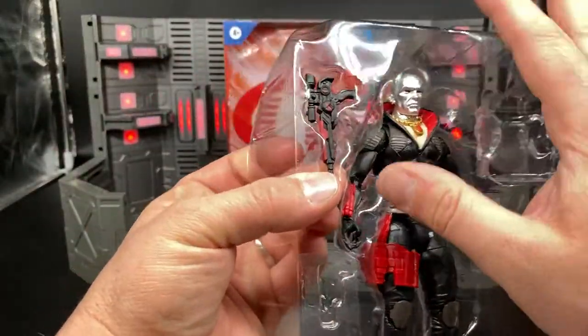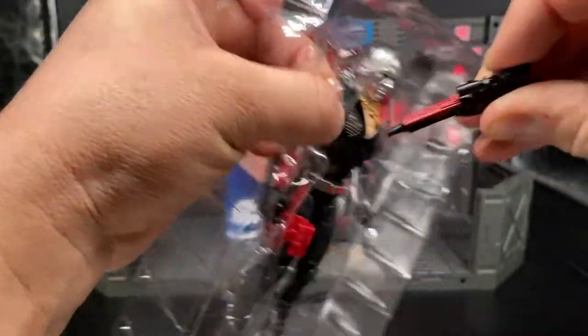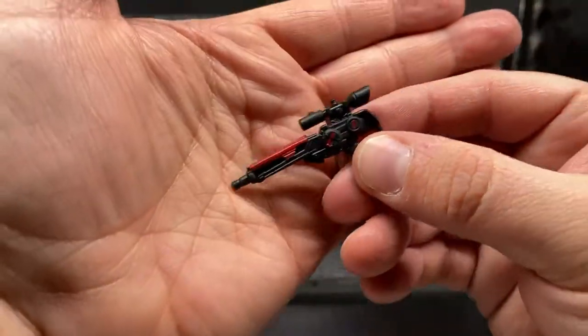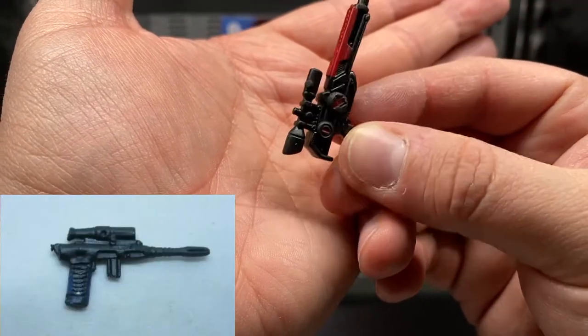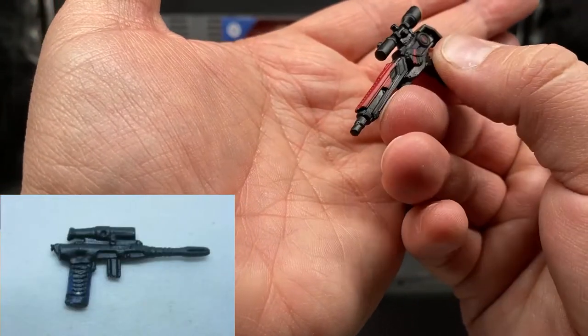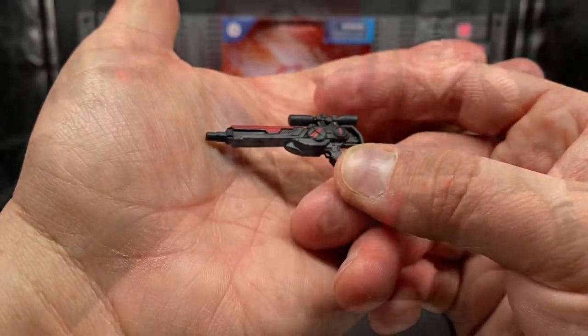His last accessory is a blaster. It's a little big for a pistol and a little small for a rifle, but it has a scope. I'm not sure what it's supposed to be, besides a nod to the original 1983 V1 Destro, as it looks very similar to the weapon he came with — just scaled up and refreshed a little.